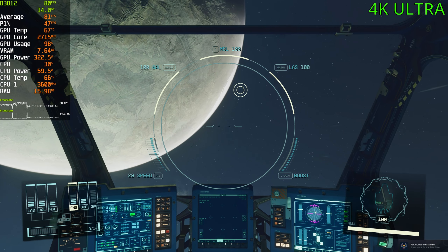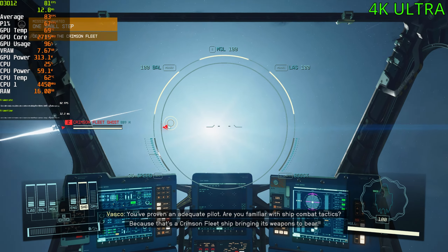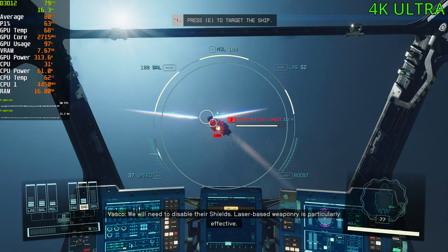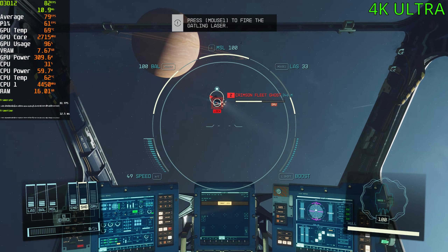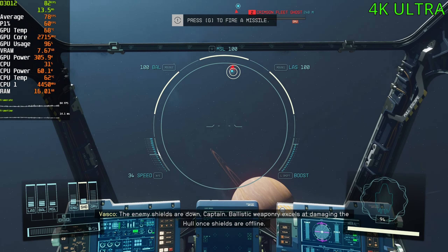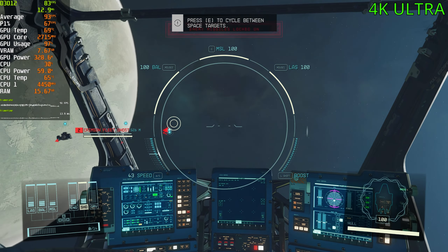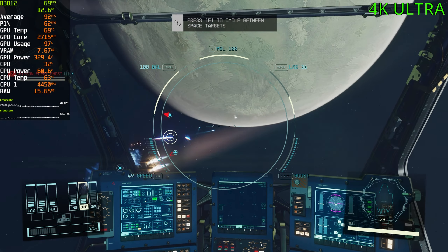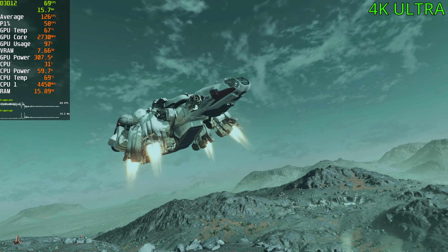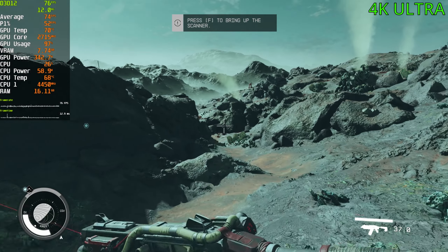Alright, we're in space. FPS is far better in space obviously — it's not super intensive. Landing on a moon, I think. We are sitting in the 70s anyway — I think we had like 80 FPS, or 70 FPS.